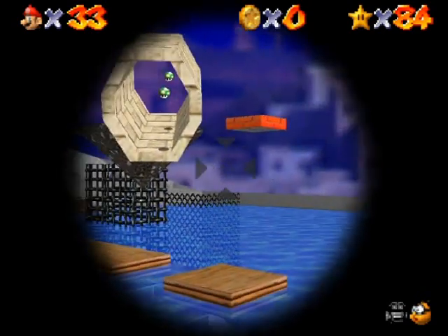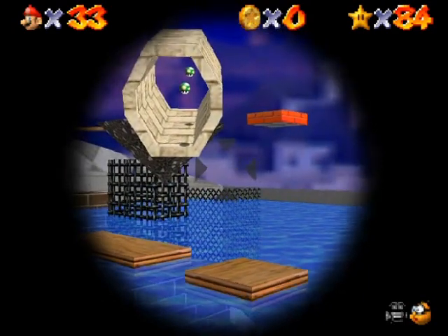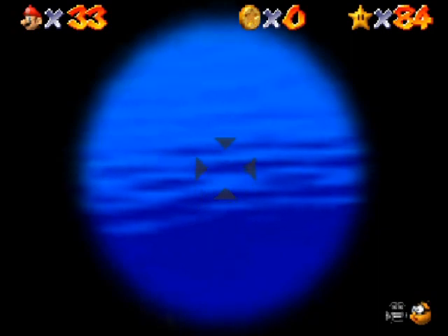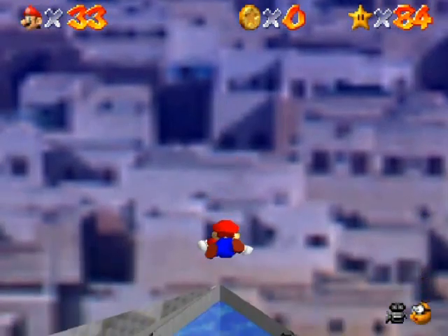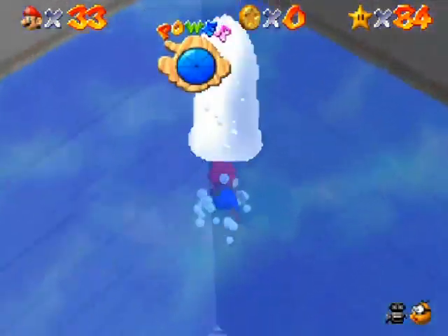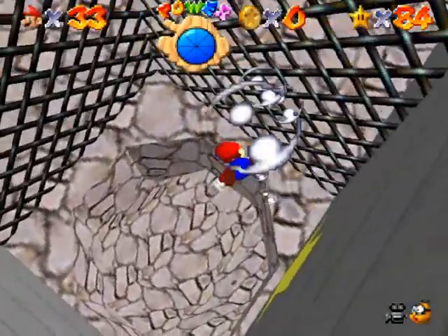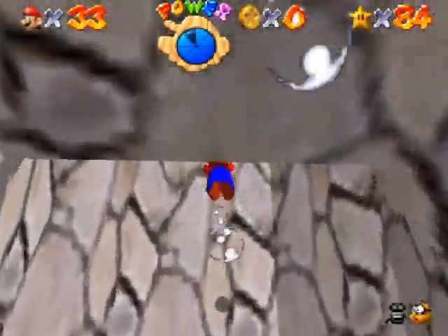See that cage in the corner? Not this cage — that one right there. You want to get yourself in there, believe it or not, because there's an entirely different area that you can access now with this cannon. And you can't do this normally. Well, I shouldn't say that — there's so many things that are possible in Super Mario 64 by abusing the game's physics that you probably could get here other ways.